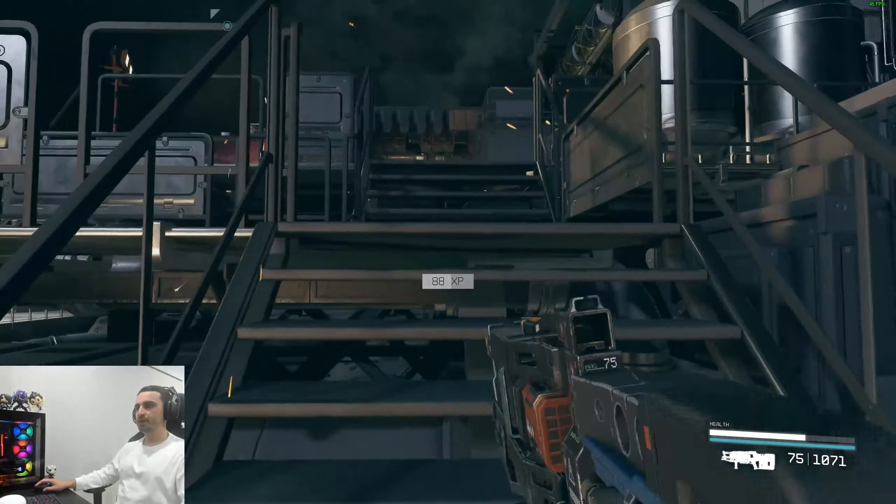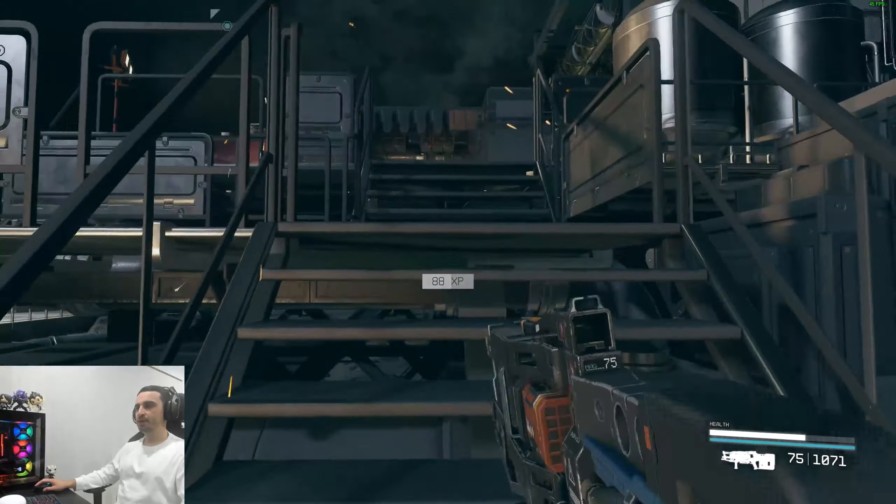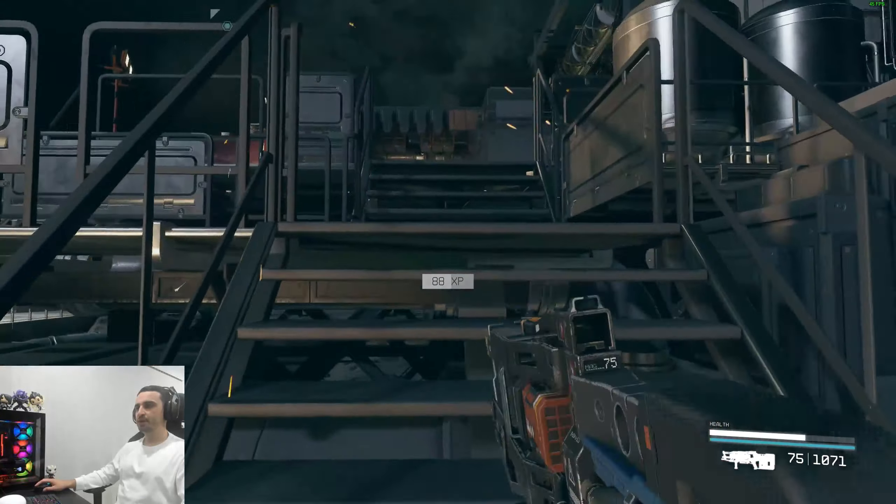Luckily, I know where the boss is because these facilities usually have the same layout, and the boss will be up in the office over there. However, since it's really early new game plus for me, I'm kind of out of meds and bullets. So I need to be very careful about how quick I clear this. I'll be saving as much as possible. Now we're going to climb up here, quick save our game — the boss should be just up there.